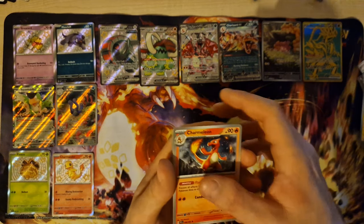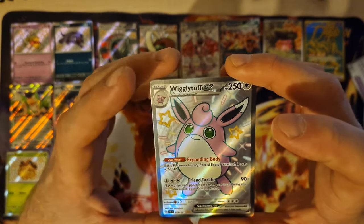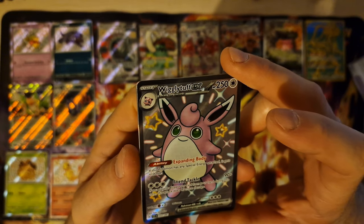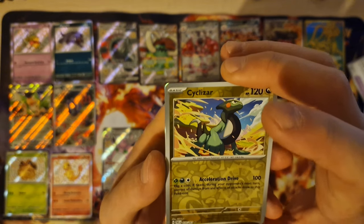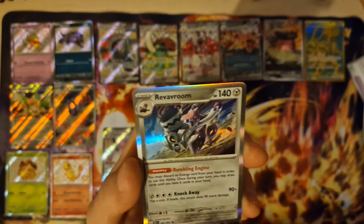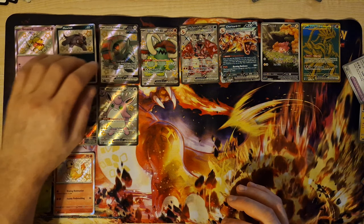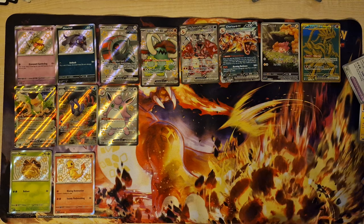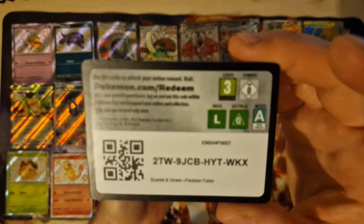Charmander! Now we have all evolutions — Charmander! Nice. First EX the shiny — Wigglytuff. And this will be a very nice pack. And holo. And holo, okay.